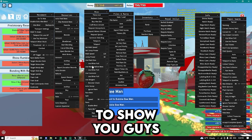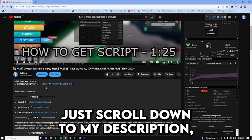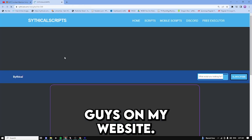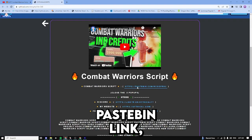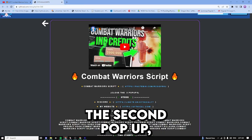Now I'm going to show you guys how to get this script. Just scroll out to my description, click on the link right here — it's going to take you to my website. Then just click on the pastebin link, close out of the pop-up, click on it again, close the second pop-up, and click on it a final time.